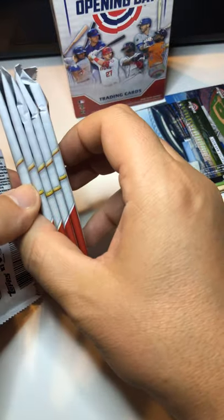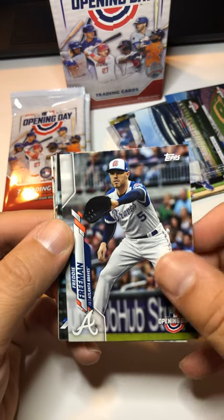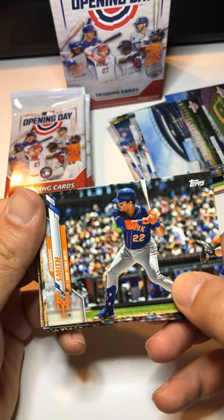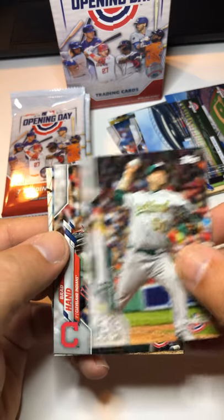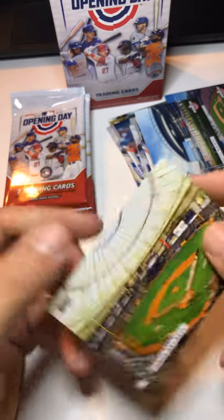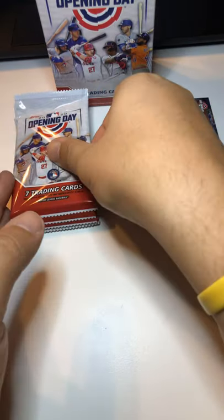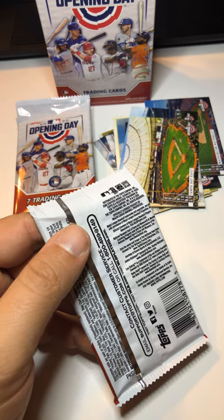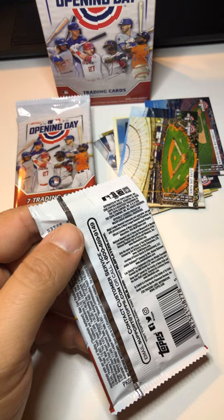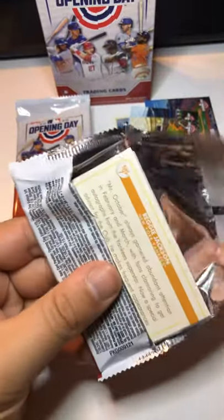Pack six: Yasmani Grandal. Freddie Freeman — I like those old Braves uniforms, they look cool. Dominic Smith. Mike Fiers. Brad Hand. Franmil Reyes. And a Tampa Bay Rays Opening Day insert. Probably half these names I'm mispronouncing — I'm not really great with names, as you can tell from my TikTok videos. Hopefully I'm not offending anyone.